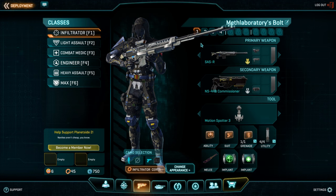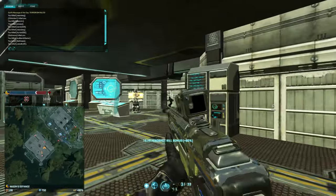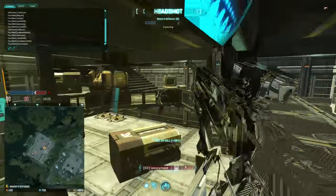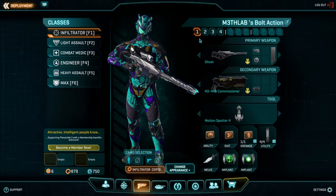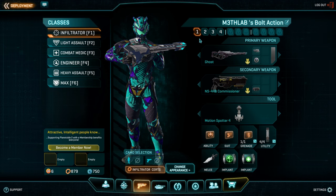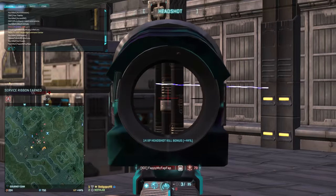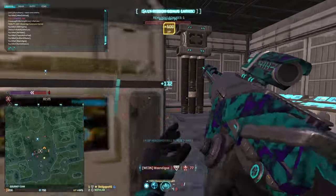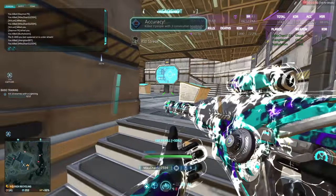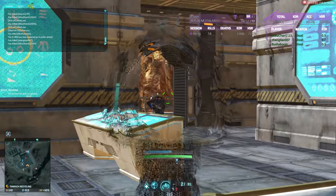Now let's take a quick look at the NC and VS equivalents. Starting on the NC side, we've got the Sassar and the NC-14 Bolt Driver. Just like their TR counterparts, they deliver great damage with deadly accuracy. And finally on Vanu, we've got the Ghost and the XM-98. Now I know that the stats for the SAR, the Sassar, and the Ghost are all the same, however personally the Ghost is my favorite. Perhaps this is because of the new — let's call it a feature — where you re-chamber with the wrong hand. The Ghost does not feature this, and therefore doesn't take up as much of my screen.